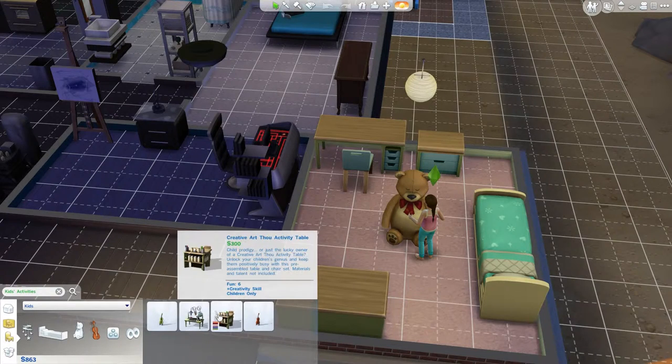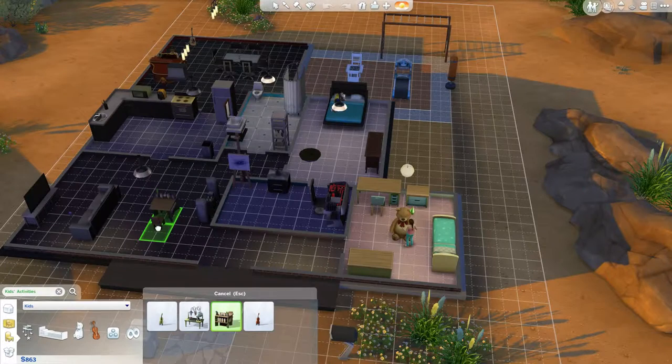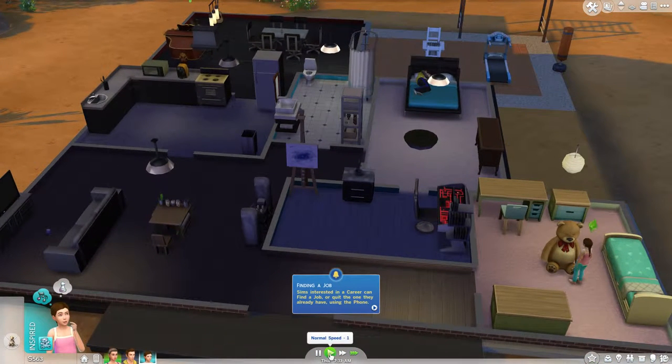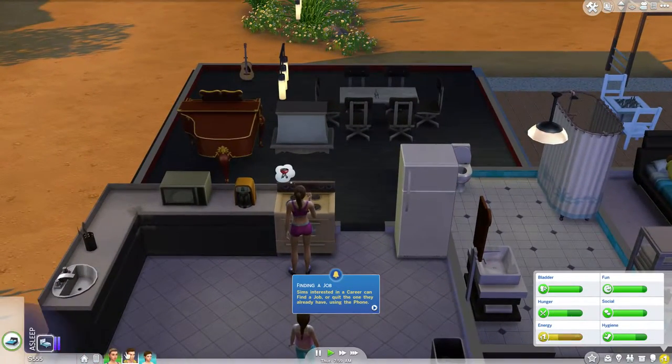This could be it — children only activity table. Let's have it in the living room for now, I'll probably change it at some point. Go and draw — there you go, perfect! This should hopefully work. Once she gets time we're going to focus on drawing and try and get her creativity up.